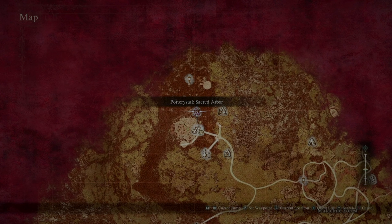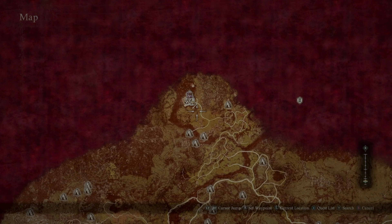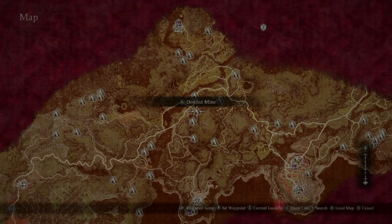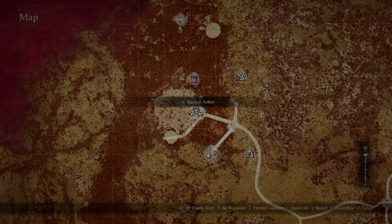Sacred Arbor in the Unmoored World actually has a port crystal, so if you have the opportunity to place one of your port crystals there to quickly teleport there when you enter the world, that would be convenient. Have one there before entering the world. This is also one of the areas you are going to have to evacuate.